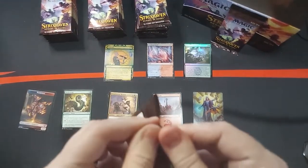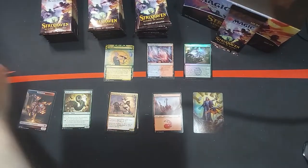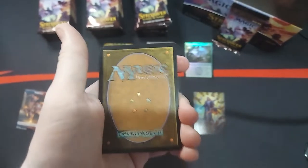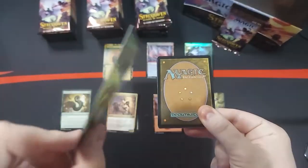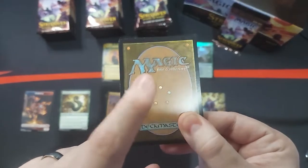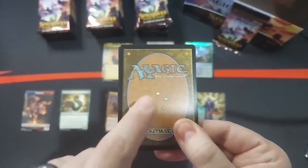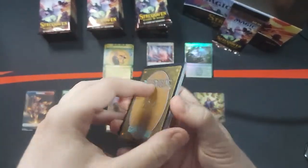Luckily everybody can see them — the cards seem to be going through. So for those of you who don't know, we've opened these set boosters a lot. The back of the pack — when you open it like this, it's either going to contain a token, or it's not going to contain a token. And if it doesn't contain a token, that means the last slot in this pack is from the list, which is a set where you can get a whole bunch of older cards from. Pretty cool stuff.